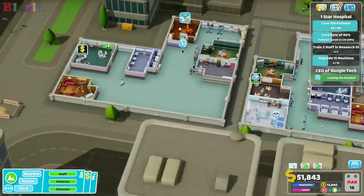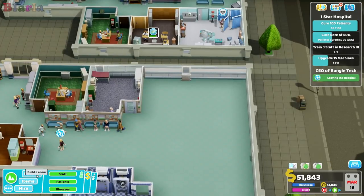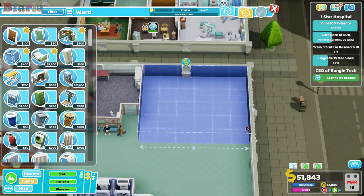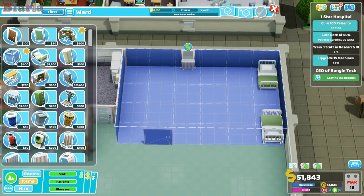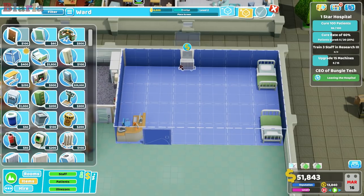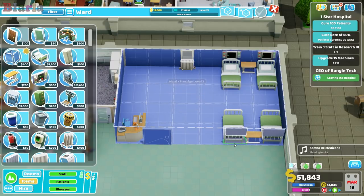The money has come in, let's build the ward! Let's build over here - room, then ward. This ward will do both treatment and diagnosis for a bit. It's big enough to put beds either side - loving it! We'll put a beautiful desk here and pop in a couple more beds. We'll try and use this to diagnose and treat for the time being.